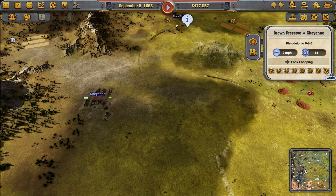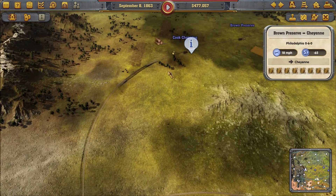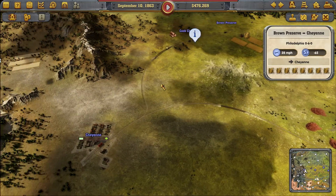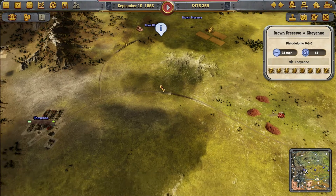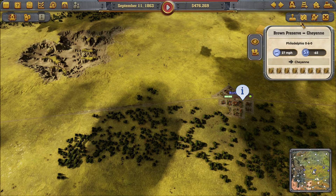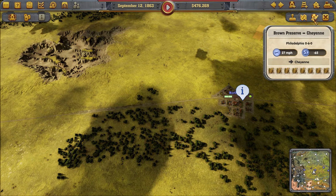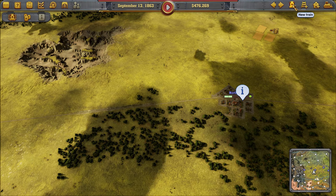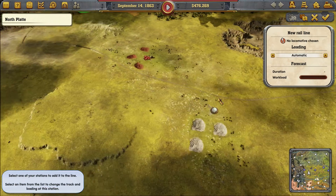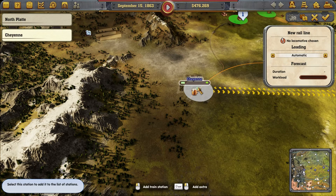That filled up with grain, so I don't know if I need a separate train to get wood there. I also want a passenger train between North Platte and Cheyenne, and I'm probably going to have to do some manipulation there.